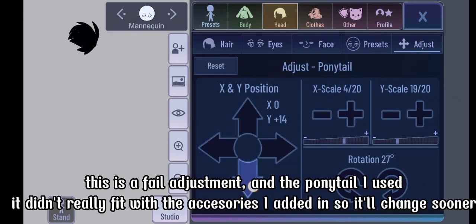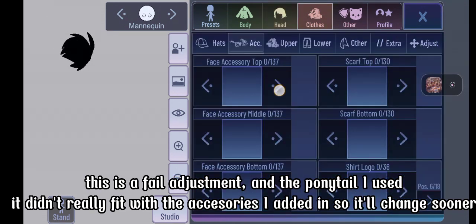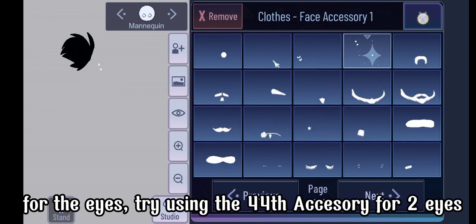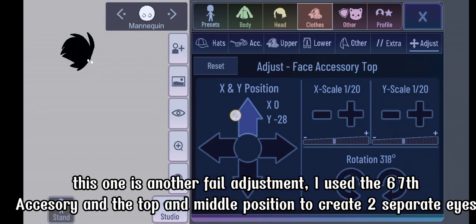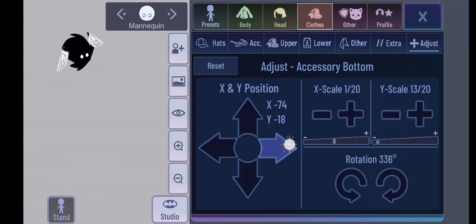This is a fail adjustment — the ponytail I used didn't really fit with the accessories I added. For the eyes, try using the 44th accessory for two eyes. This is another fail adjustment. I used the 67th accessory in the top and middle position to create two separate eyes.